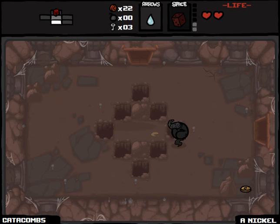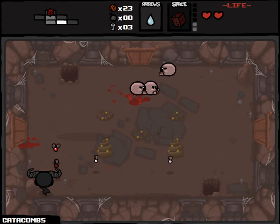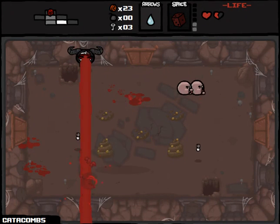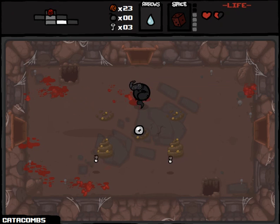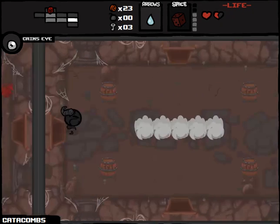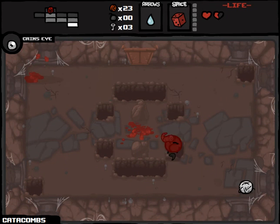Now we're very well set up for Catacombs Part 2, which means we have double everything on this floor, except only one shop. Brimstone's not doing as much damage as I would like right now, but we're very well set up for having a good run here. We'll pick up Cain's Eye — I kind of don't remember what this does. The downside is we really need some health. If I'm gonna feel totally secure in this run, I'm gonna need some health, and hopefully we will get those.